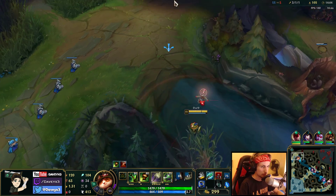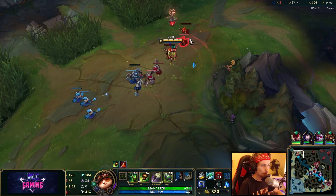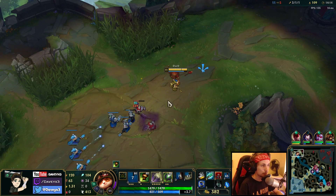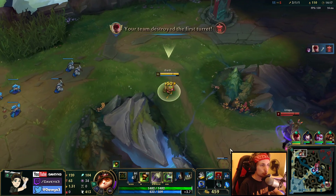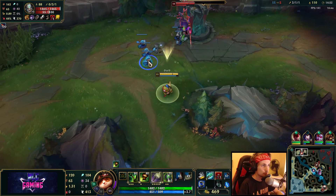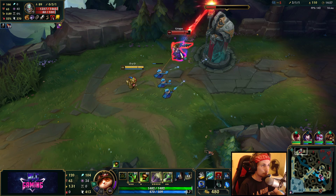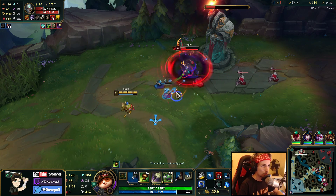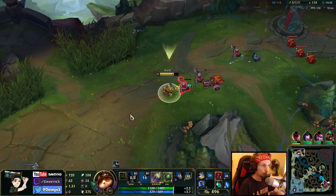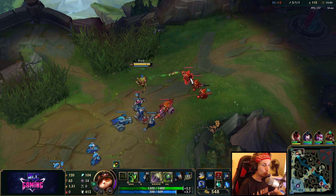Let's take a look here — I don't think he's playing anymore, he's probably roaming right now, which is fine. We've got the pressure mid right now. We just have to stay out of tower range, that's all. We can lifesteal back up, so that's not an issue. That's why I'm not so worried about getting hit by the tower.